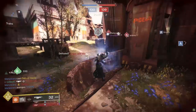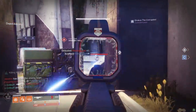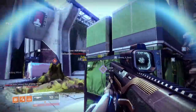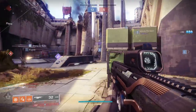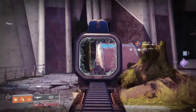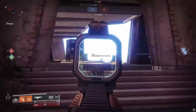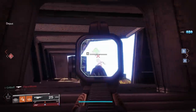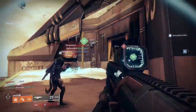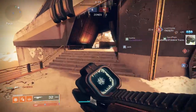Underdog gives you Outlaw reload speeds when you're critically injured, and that certainly has a place in the Crucible. You'll often end gunfights in the red, and Underdog could mean the difference between being ready for your next gunfight or not. Threat Detector offers faster reload speed, better stability, and handling speeds stacking three times based on enemies near you — while greatly beneficial on close range weapons like shotguns and SMGs, it doesn't do much for a longer range weapon like this auto rifle. Overflow loads extra ammunition into your magazine when you pick up special or heavy ammo, and combined with something like Swashbuckler or Rampage in the fourth column, can be amazingly effective for ad clear and damage on tougher targets.